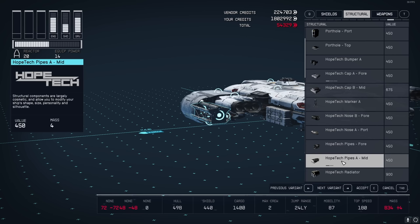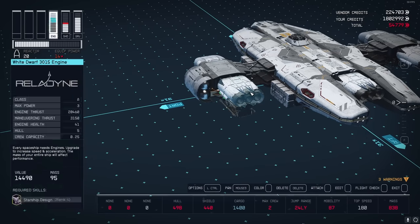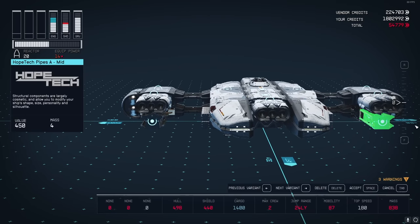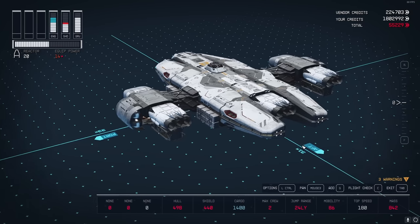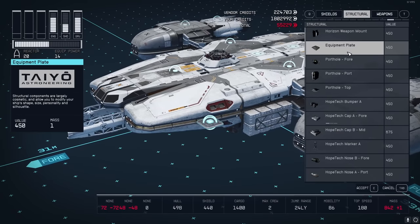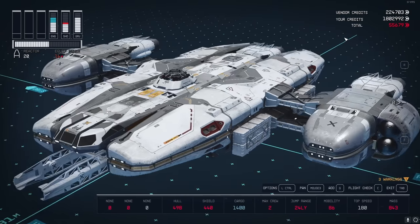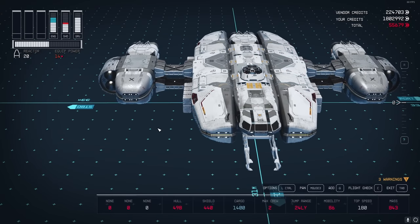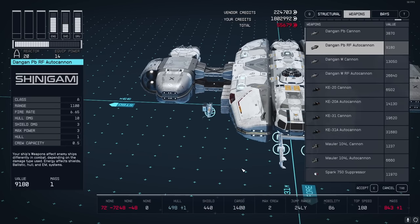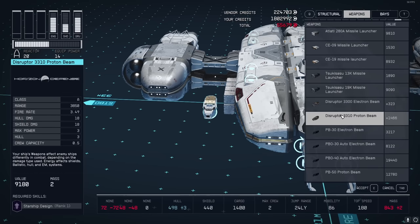Go back to Structural, take the Hopetec Pipes A Mid, and stuff these under here just to make it look less asymmetric. Now you should have something that looks really good. Go back to Structural and take one equipment plate and put it on the back for symmetry - it'll make it look a lot better for what we're going to do next. Now it's time for the weapons.